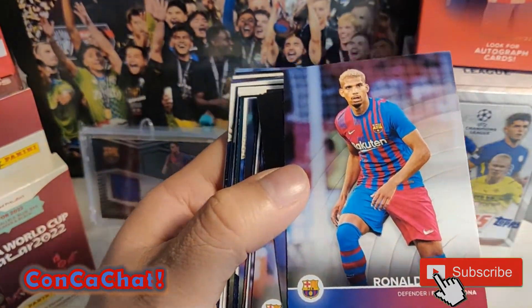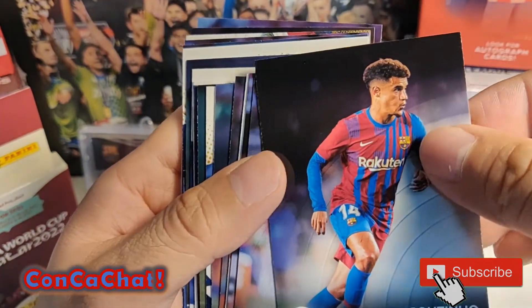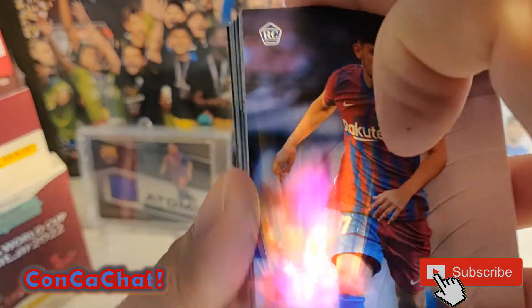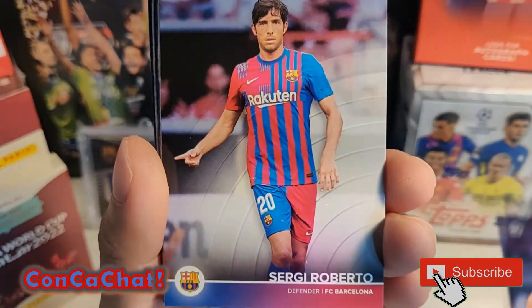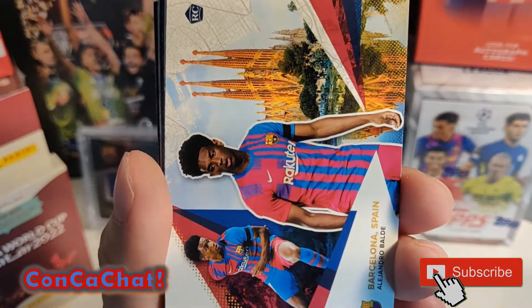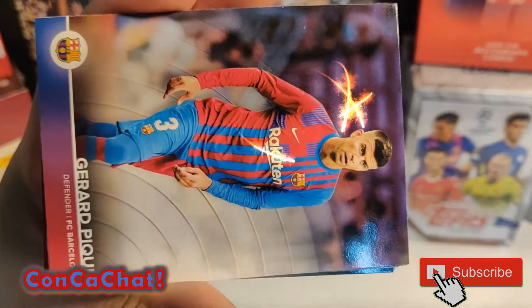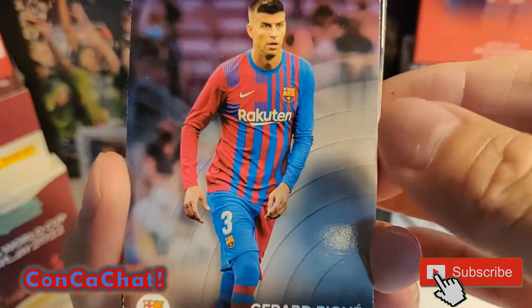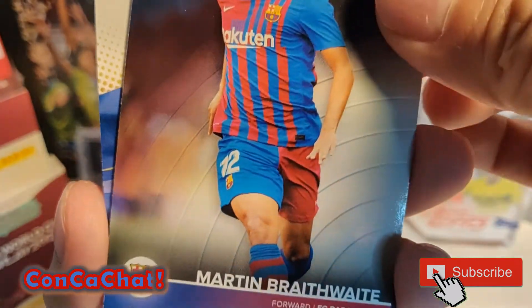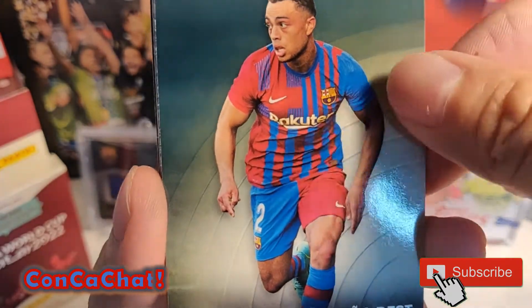We've got Ronald, Coutinho, and then another rookie - Demir. Then Sergio Roberto, and this is another rookie card of Balde. Then Gerard Piqué, another Gerard Piqué card, and Serginio Dest - the American.